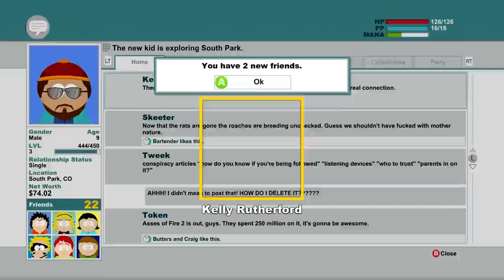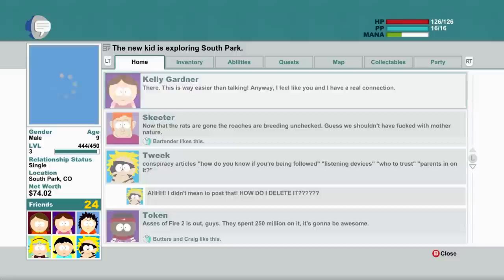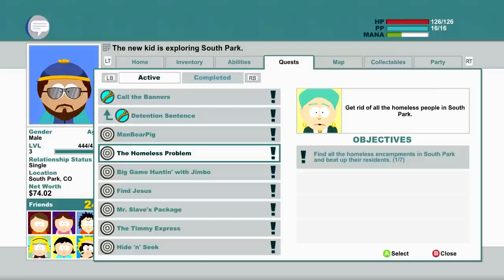I have two new friends! Our mission is to free Craig, I believe. Let's have a look at our actual quest log right now. Look at all these side quests I've picked up. Someone also gave me a tip about the ManBearPig — I need to do that one in Kenny's house, I believe. I need to hit something with my ranged weapon. That's useful to know.